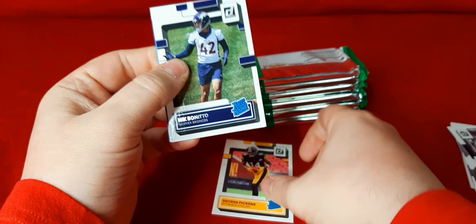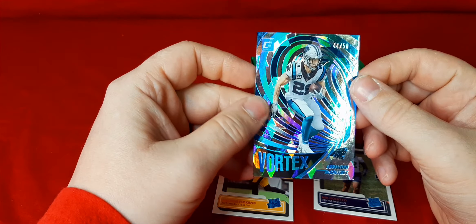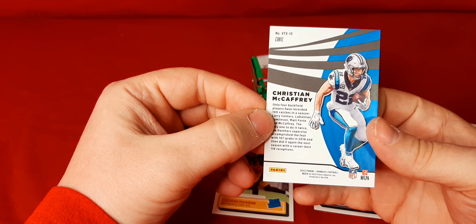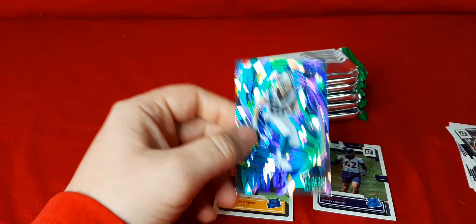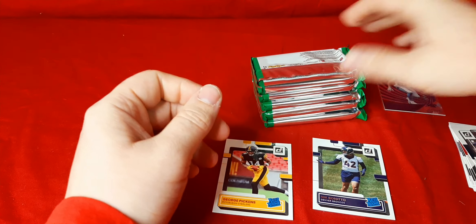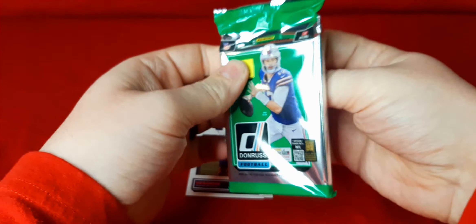Let's get Nick Benito on the Rated Rookie. And we have Christian McCaffrey, 44 of 50 on the Color Match Vortex with the Panthers. That is a nice hit to start off the box. This is a Cubic Vortex — I've never seen one of these before. I really like the look on this. I don't think I've ever hit a numbered card this low in any of my videos. We'll definitely take that. We have the two Rated Rookies: Pickens and Benito. I really love that Christian McCaffrey Color Match — the uniform, the card. It is 44 out of 50.